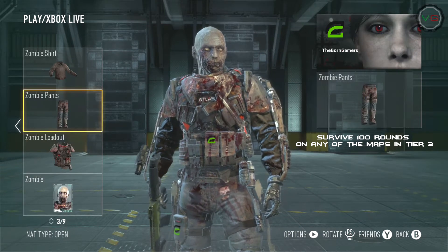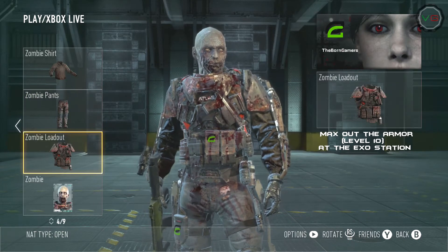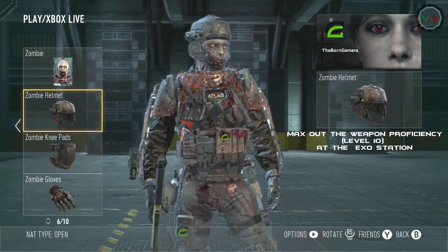To unlock the pants, you need to survive 100 rounds in any of the maps in Tier 3. To unlock the chest piece, you max out the armor stat to level 10 in the armor exo station.